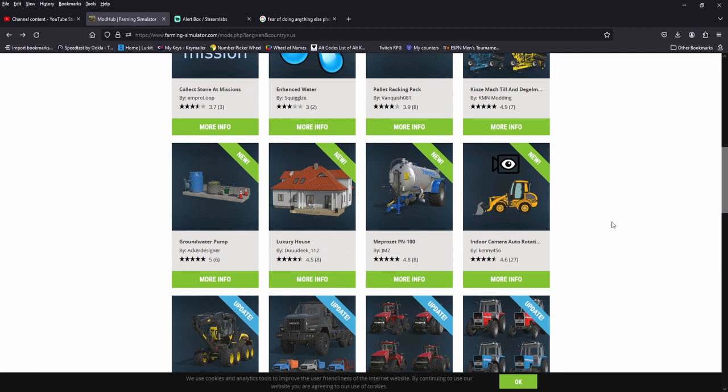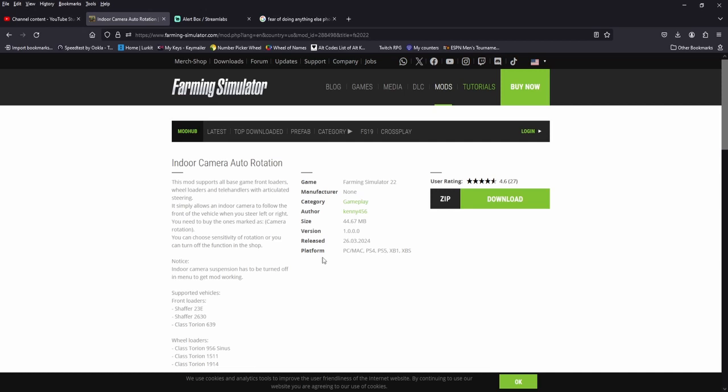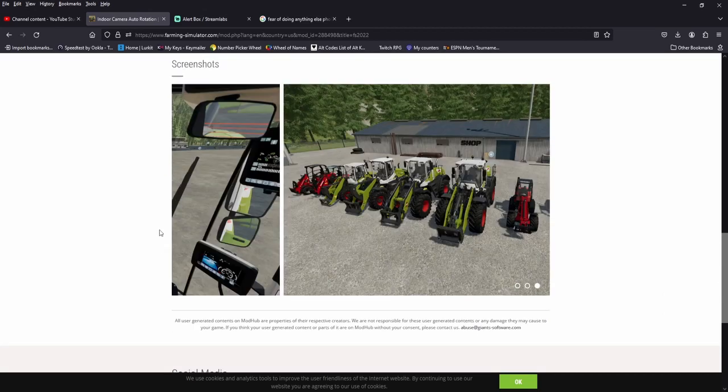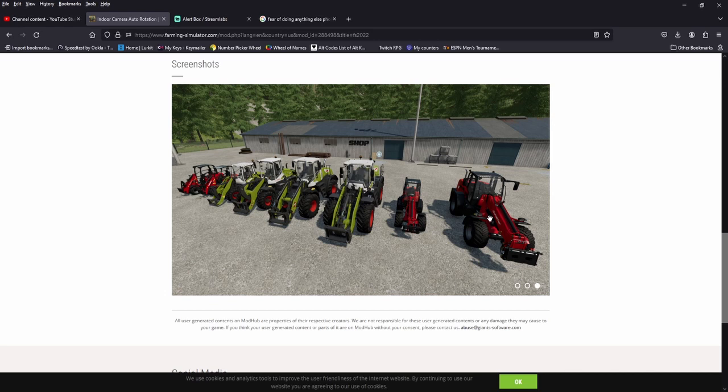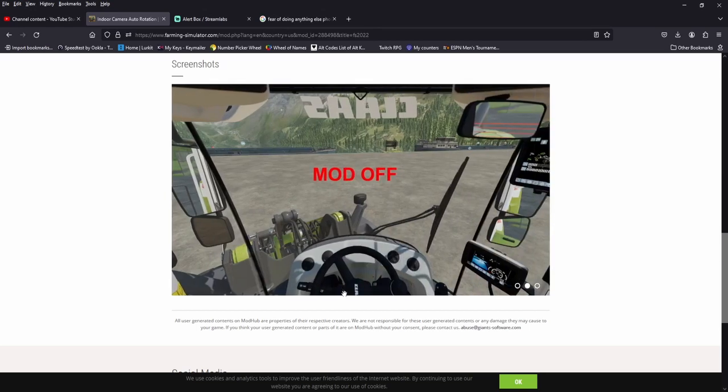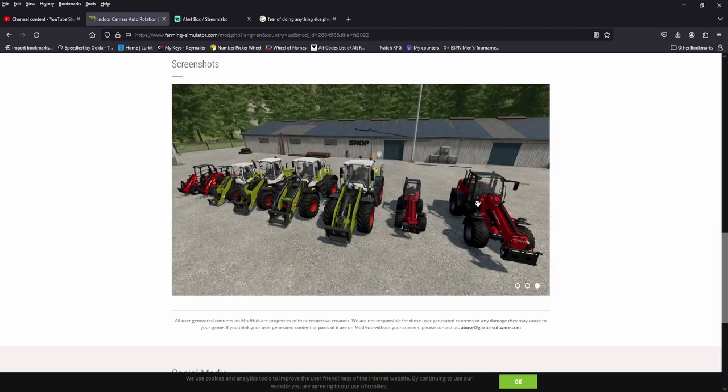Alright, new stuff. This might be an all-platform release — I think it came out on PC already. Front loaders, wheel loaders, and telehandlers with articulated steering: this allows the indoor camera to follow the front of the vehicle when you steer left or right, which is kind of cool. Here are your supported vehicles. So with the mod on, instead of the camera looking one way, you follow the front of your vehicle. I think it's really cool, not that I like using the articulated stuff, but I think it helps.